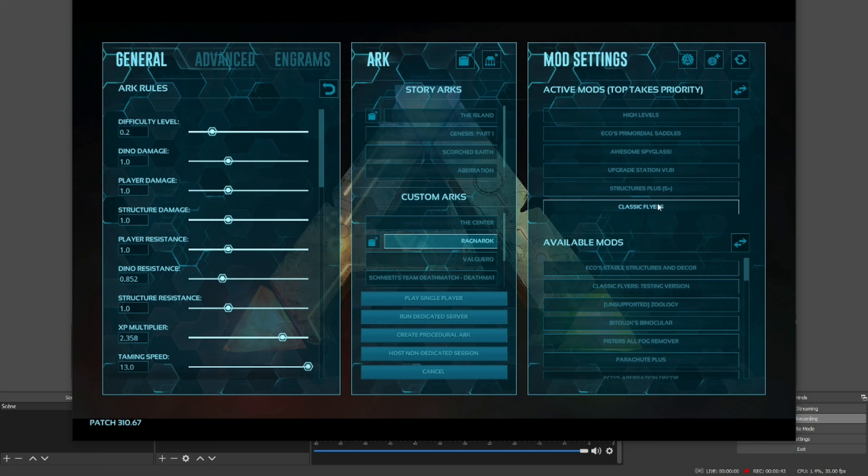I've also got the Classic Flyers mod. I'm not sure if it works, but you can actually level up the movement speed of your flyers. ARK had an update where you can't fly really fast anymore, so hopefully Classic Flyers will let me upgrade speed on my flyers. I'm gonna play on The Island.